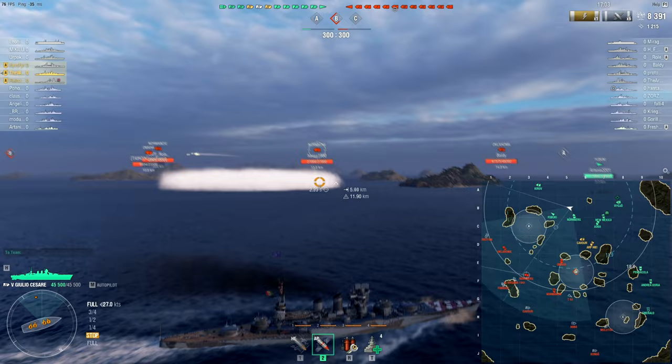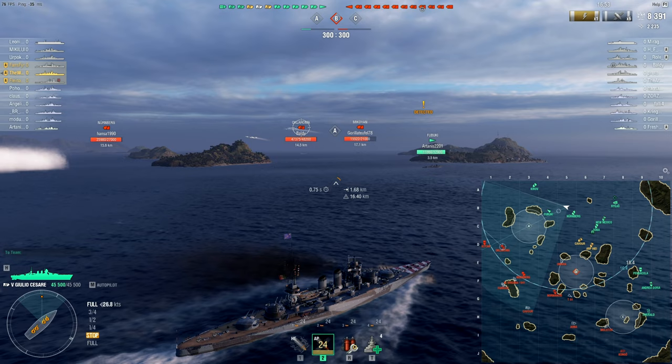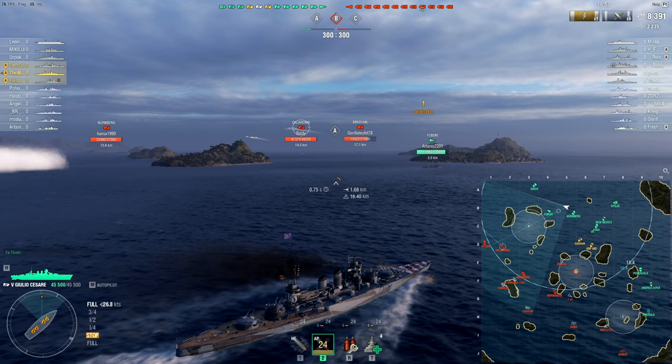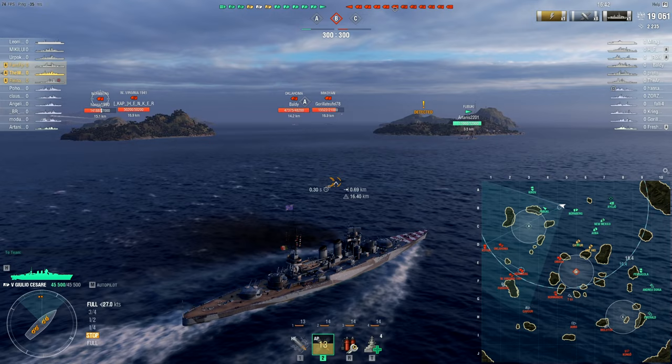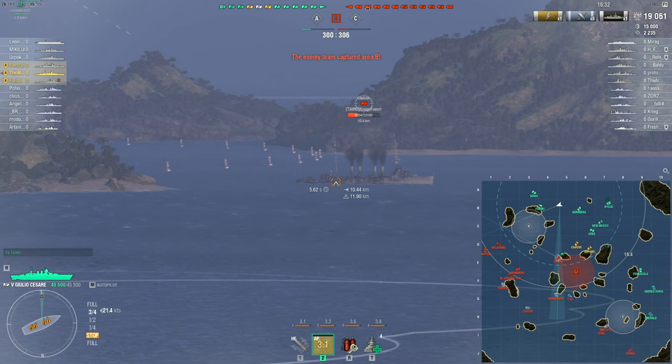Already they are looking quite worse for wear, because they have taken the brunt of the entirety of Whiskey's team over here that have been pushing. But that is what happens when you blindly push into a cap, and now he's going to be sitting behind an island until he peeks out, so he's not going to be alive for too much longer. That Nuremberg also just took a nice citadel there, bringing Whiskey's damage up to just under 20,000, and that was pretty devastating to the Nuremberg.